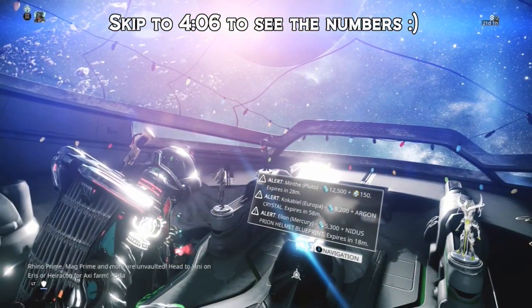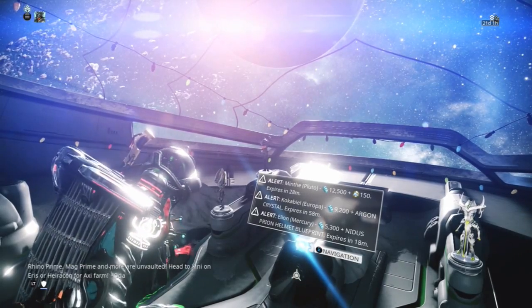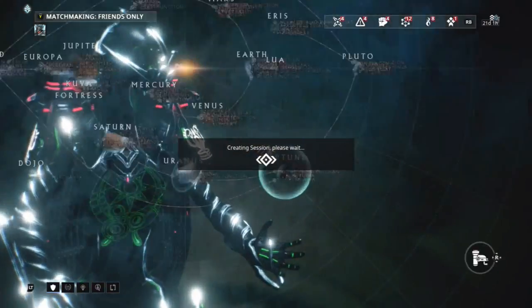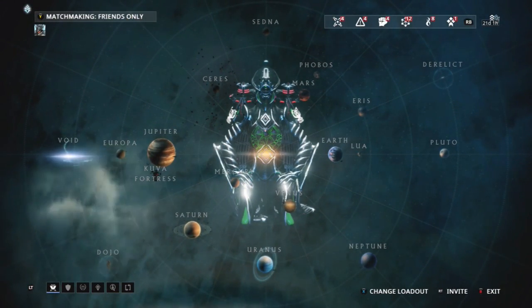Ittarra Oda here, bringing you the next episode of Warframe 101. In our last episode, we discussed how to get more credits. In this one, we're going to go over a very specific resource, because ever since they changed how planets work, a lot of people have been having a problem with one of the core components, which is Plastids.